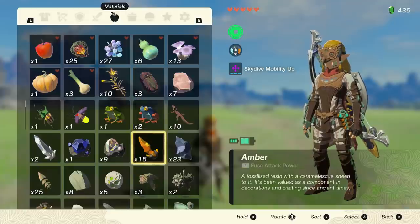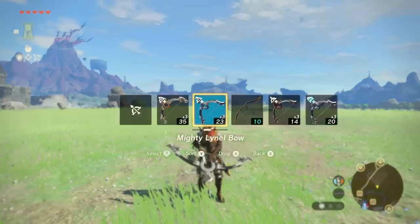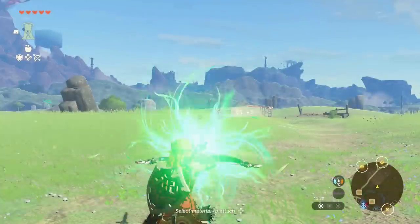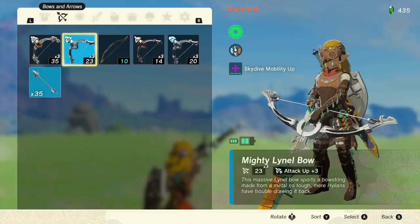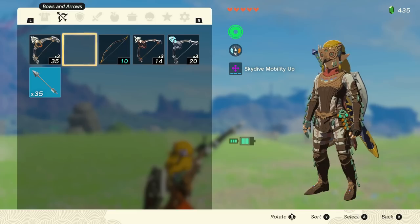So how exactly does this work? Well, we'll go through it slowly, then we'll go through it at real glitch speed. You will need at least three bows — any bows — to pull this off. Step one: whip out your bow and fuse onto it the item that you wish to have one more of. Then open your inventory, drop the bow that you are currently equipped and holding that you just fused the item onto, and then equip a second bow.